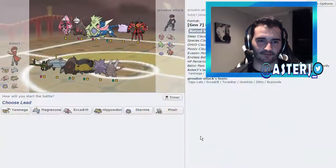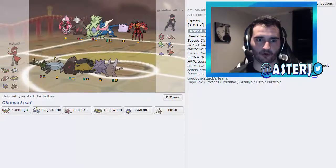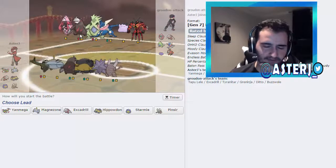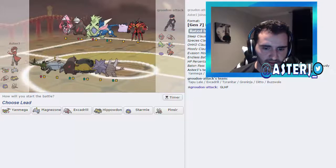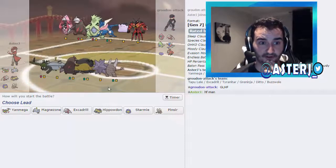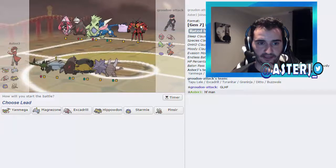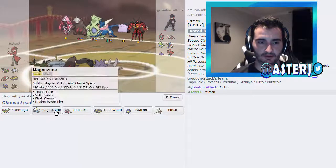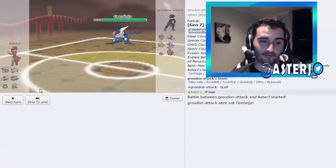We got a game and there's a Ditto on this team. This is going to be tough to deal with. He's got a really solid team for this metagame. Look at Greninja — all its abilities. Just Excadrill and Greninja are hard enough to deal with. Let's lead off with Hippo of course.